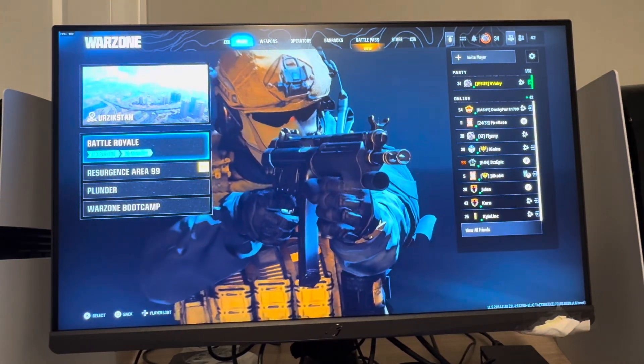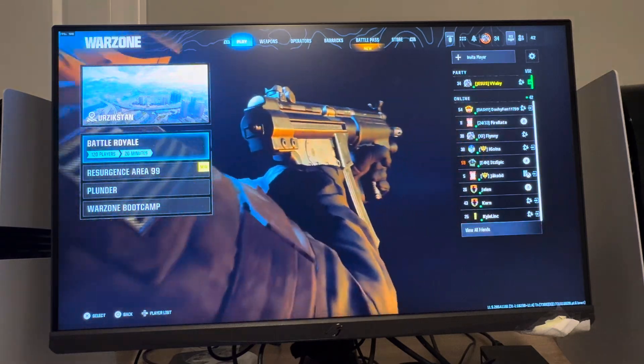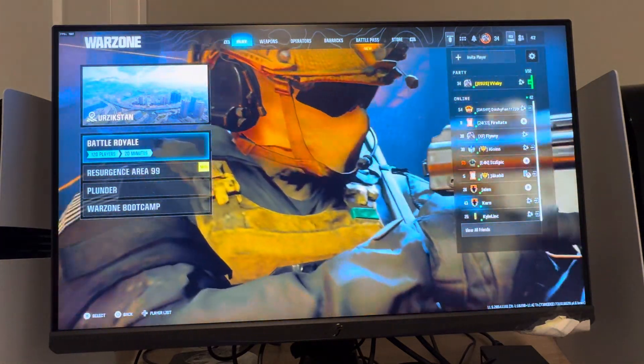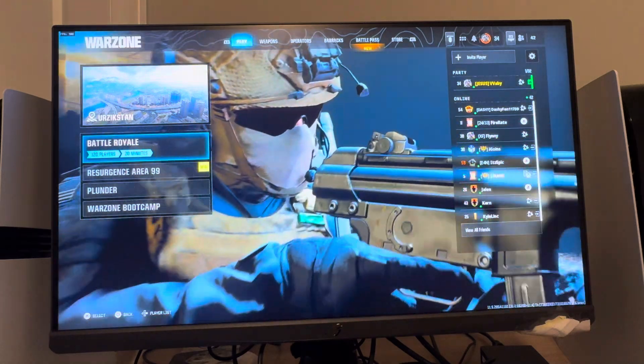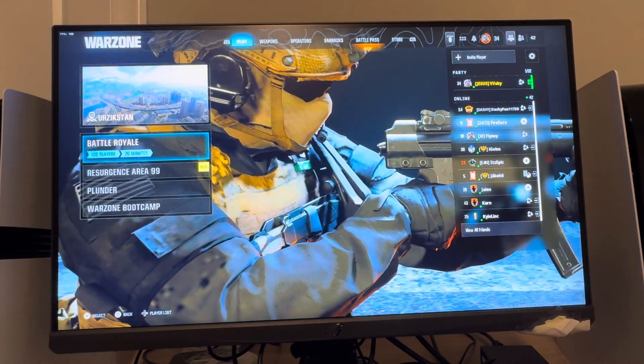Yo, so guys it's your boy way B. In today's video I'm gonna be showing you guys on the Black Ops 6 version of Warzone on PC how to turn HDR on or off. HDR kind of makes the game darker. I never like to run HDR, I don't really like using it. I know some people think it makes the game look better, so you can enable it if you want.